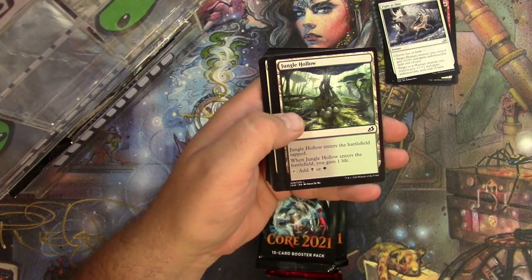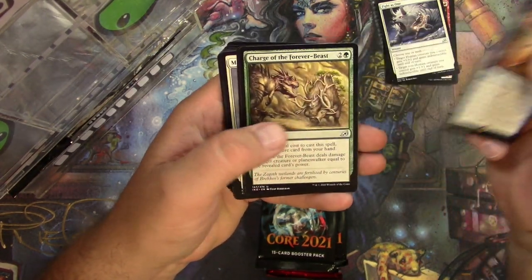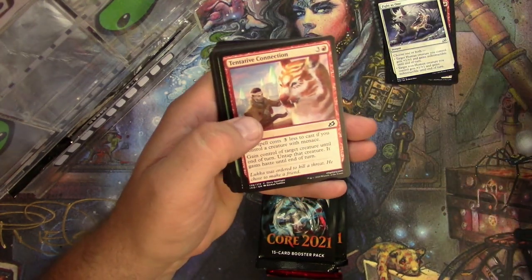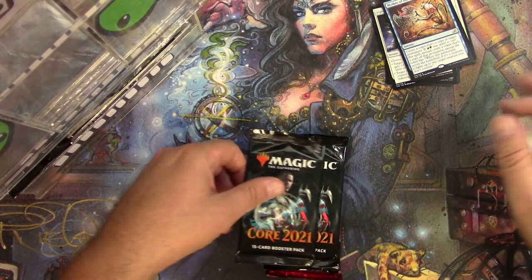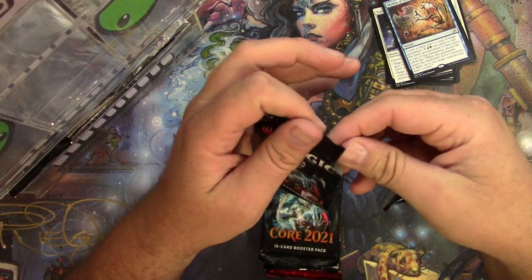Token, Jungle Hollow, Mythos of Illuna for the rare, Charge of the Forever Beast, Grim Dancer, Majestic Auricorn — and no alternates. All right, Coreset — wow, that was hard to get going.